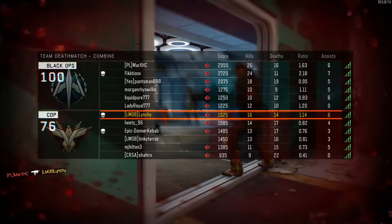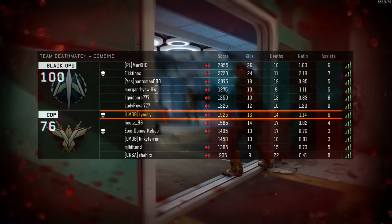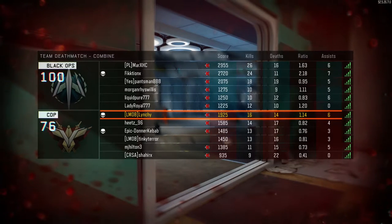Now somehow I top my team with a 16-14. Tinky Terror down there on 13-16 — like I say, he wasn't feeling well, and I'll give him that. He was sniffing in my ear all night, so I will give him that this time. But 16-14 with a Weevil around Combine — that's not too bad for Lynchy.